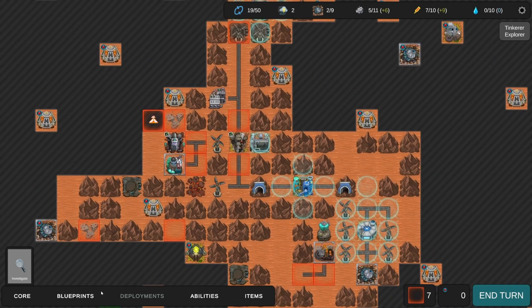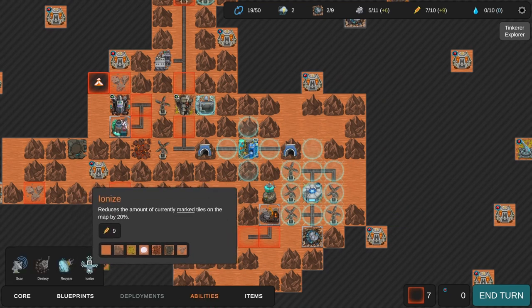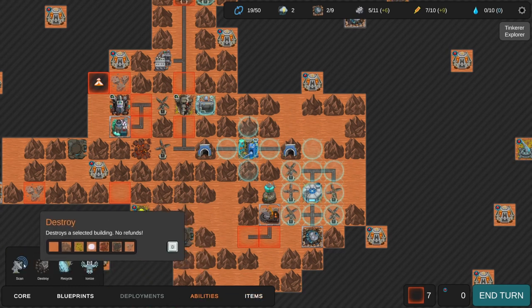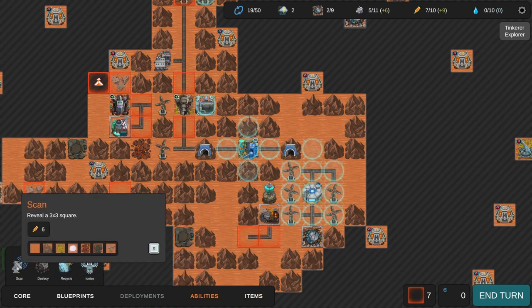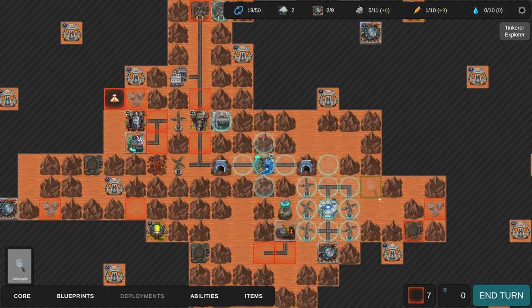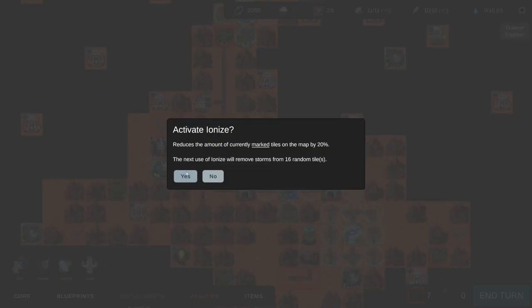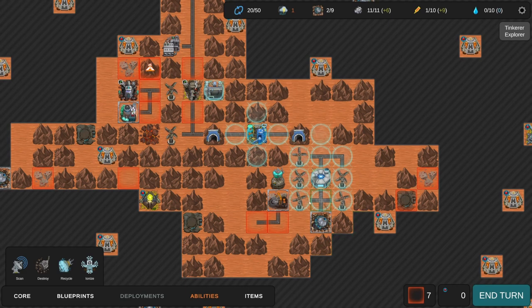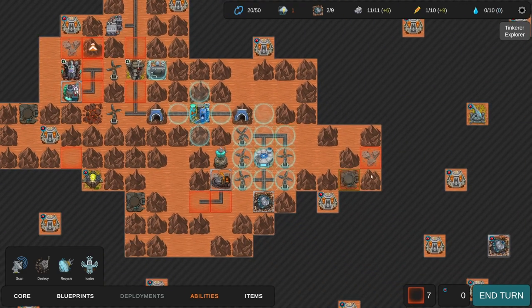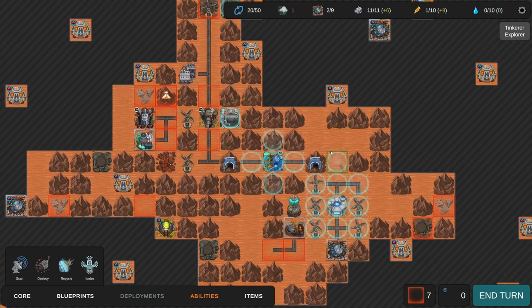We have two turns left. We don't have enough for Ionize. If we spent six energy we'd still have enough to Ionize next turn. Let's end the turn and then Ionize. I really don't think that did anything for us - pretty much every single storm tile removed was one we didn't care about. That kind of sucks.